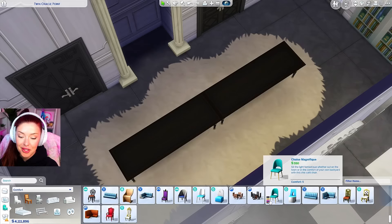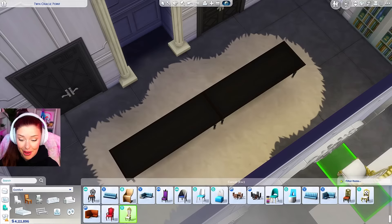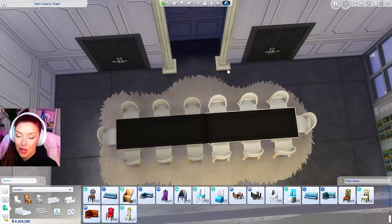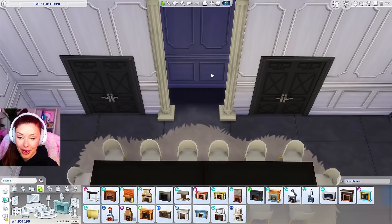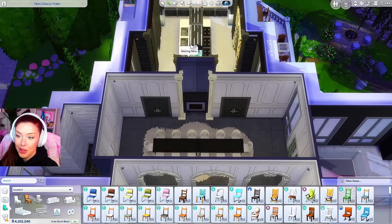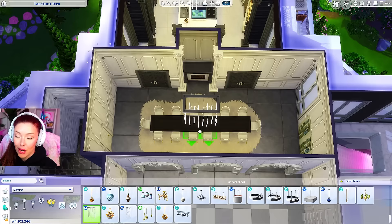For chairs, I really like these ones from Base Game. I think I'm going to go with these and just line the entire dining table with them. We can cover up the middle of the dining table with a centerpiece. But for now, I really want to add a fireplace right in the middle here — if you've got a fireplace in your dining room, you just have a lot of money. We definitely need a little bit more lighting, so I'm going to take these from Spa Day and add those in there, maybe combining with another style as well.